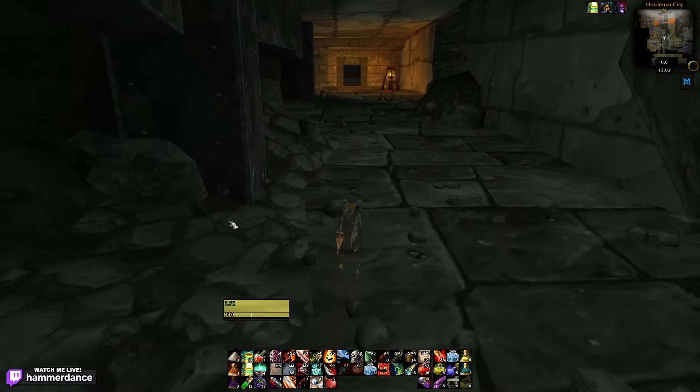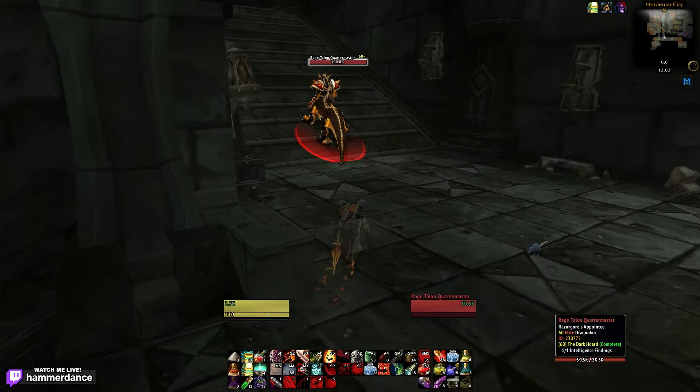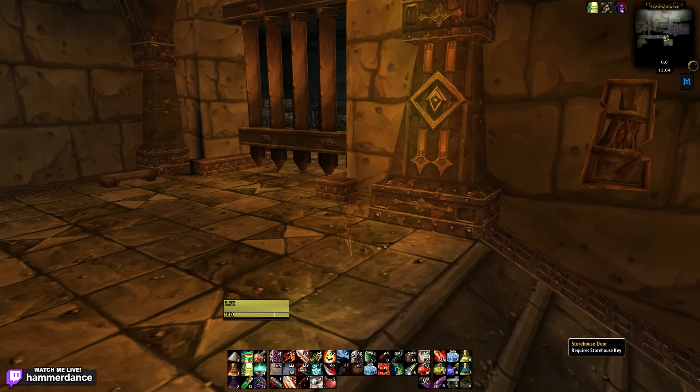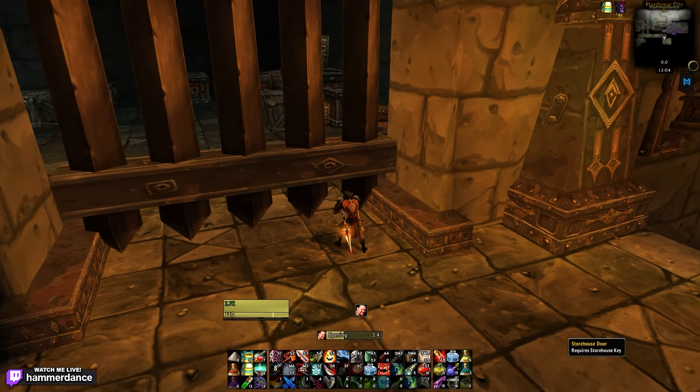You're going to pass the spiders. Once you get to this hallway here, you're going to find the Rage Talon Quartermaster. You're going to pickpocket the Rage Talon Quartermaster for the Storehouse Key, then proceed up the ramp. Once you get to the top of the ramp, on the right side here, you're going to see a locked door.